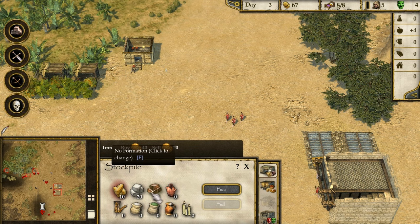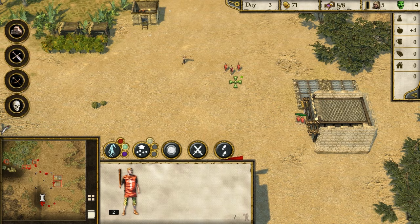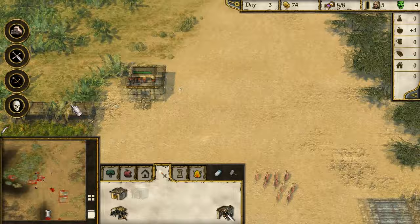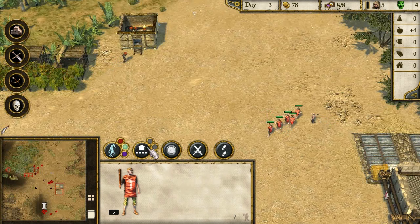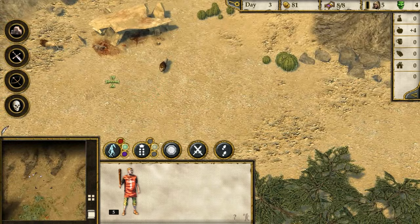This guy's carrying wood around, and these guys are carrying apple barrels - the effects are quite cool. Our food is going up because we've got two apple farms. Come on, conscripts! There are all different formations - we can actually form them up in a line. Let's take down these son of a bitch lions. There's a lot of blood in here - Jesus.